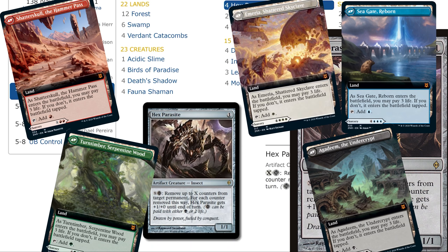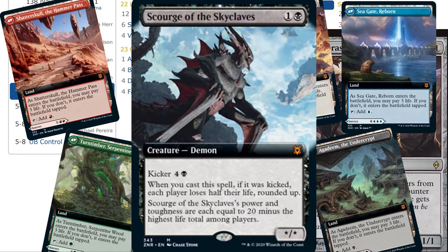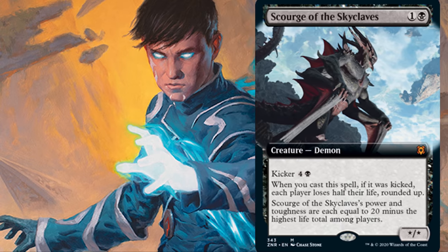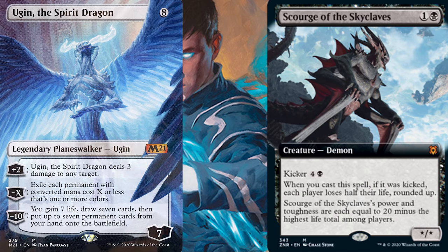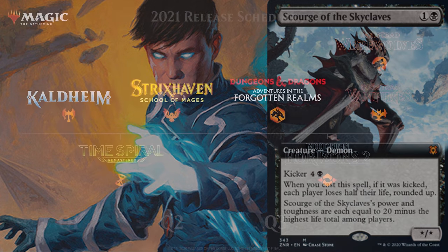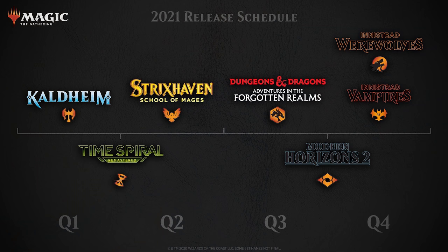Especially if the only thing going for it are the new lands. I suppose it is possible for Standard to be filled with aggro decks, in which case having Scourge for defense is not bad. But I just do not see that happening, because there are simply so few aggro cards. Alternatively, maybe Scourge's Kicker will be relevant for Standard — but then again, if you're aiming for 7 mana, why not just aim for 8 and go with Ugin? So final verdict on Scourge in Standard: it will likely see very little play for now, but as new sets are released, maybe decks will get more aggressive and Scourge will become relevant.